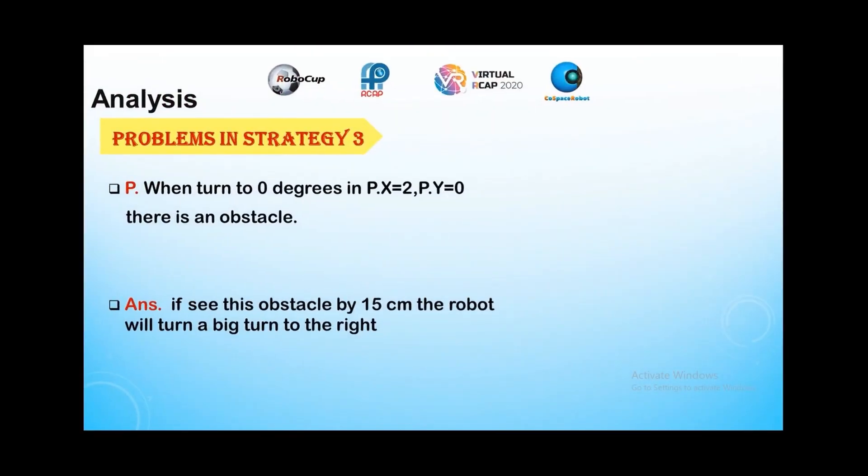Problems in Strategy 3: When turned to 0 degrees in position X2 and position Y2, if the robot sees an obstacle by 15 cm, the robot will turn a big turn to the right.